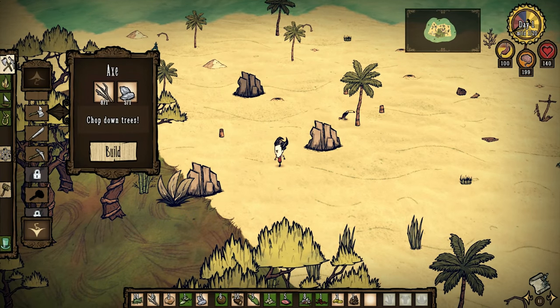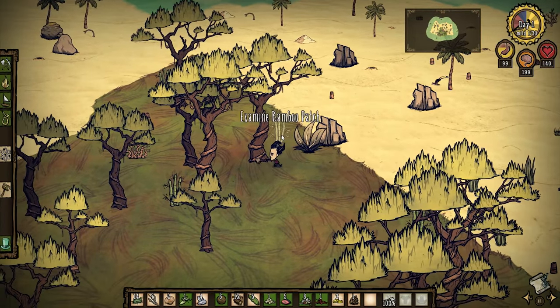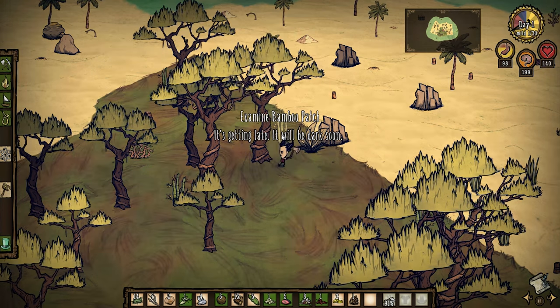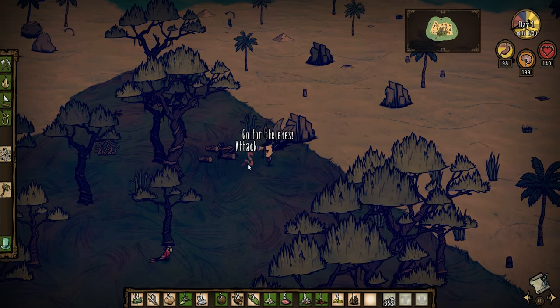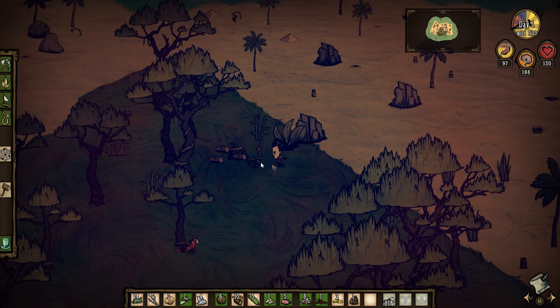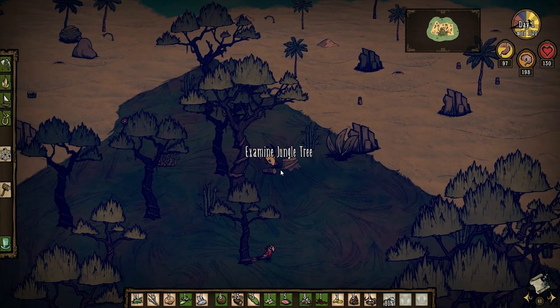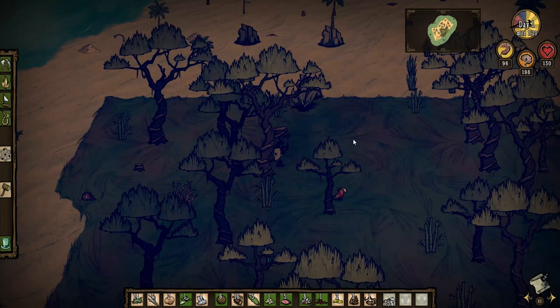It's probably worth making another hatchet here real quick just to chop down some more of these trees, this time being on the lookout for any snakes that might drop. One thing I'm a bit concerned about is there's no gold on this island, so we're definitely going to have to move out pretty quickly. That snake got me by surprise again — it really shouldn't have. We're at 130 health, but I think if we cook up all this crab meat and the coconut, we should get ourselves up to almost full hunger again.